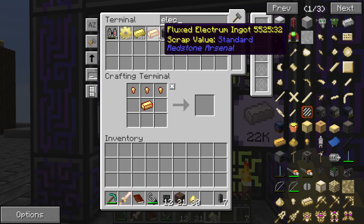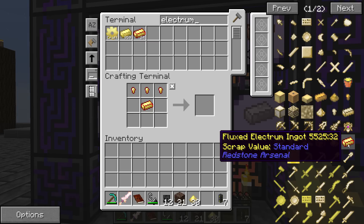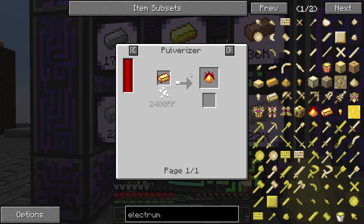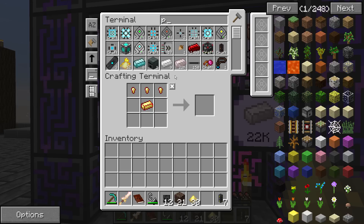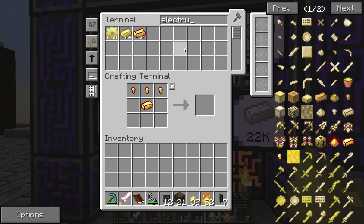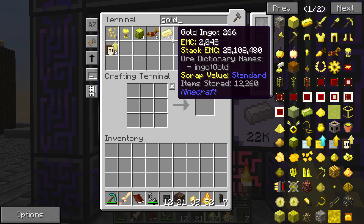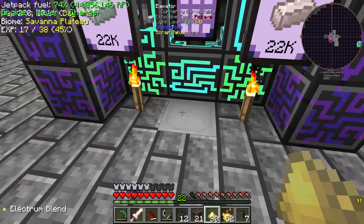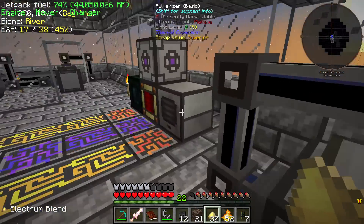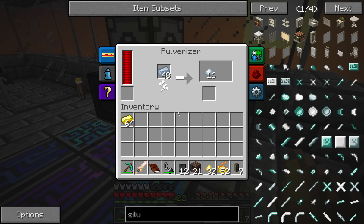We need electrum. Flux infused electrum comes from electrum grit and redstone, and then that with pyrotheum dust. So pyrotheum dust, electrum blend — let's get some more. That's gold and silver. And we need our pulverizer, which I'm pretty sure I have set up right down here. Yep. So pulverize some gold up. And disable the jetpack at this point.